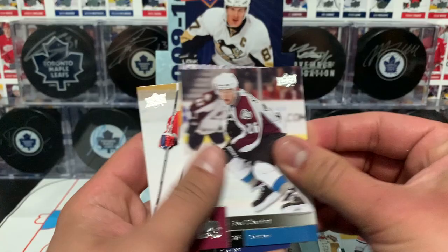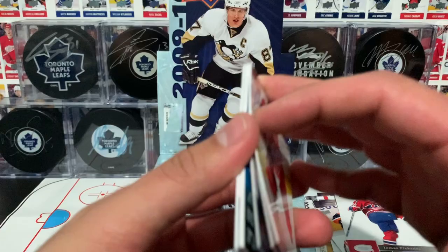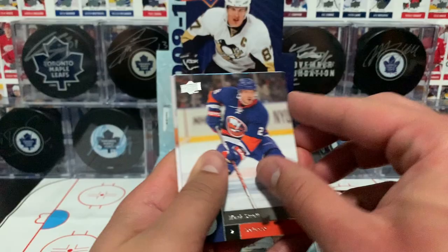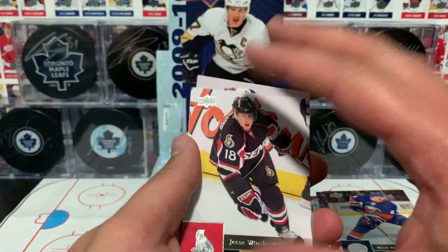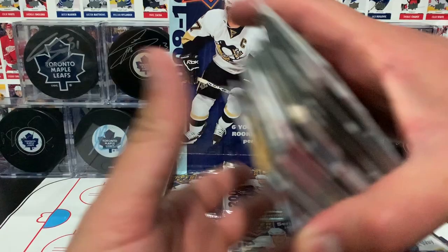Garnier, Stasny, Bailey, and Placani. I'm actually really liking this break, this is so much fun. Brendamore, Martin, Stripe, and an All-World Team insert of Jeff Carter. Winchester — look at that Sens jersey, that is hideous, I'm sorry, that's disgusting. Markov, Johnson, and Lombardi.